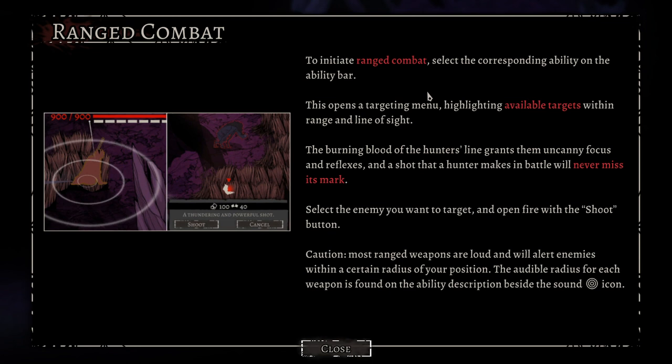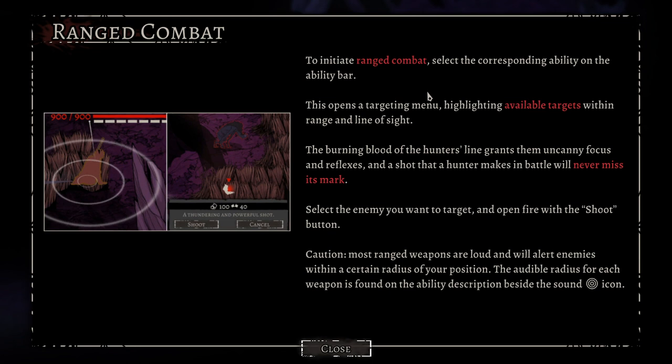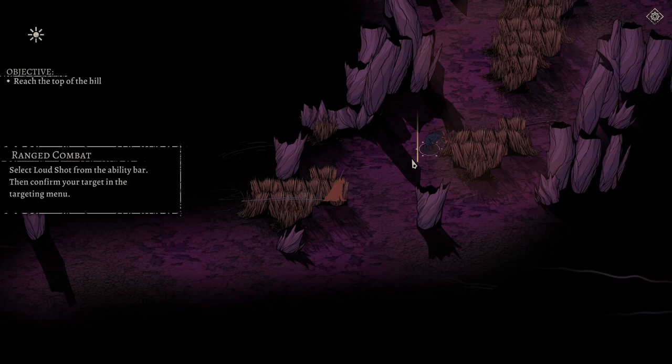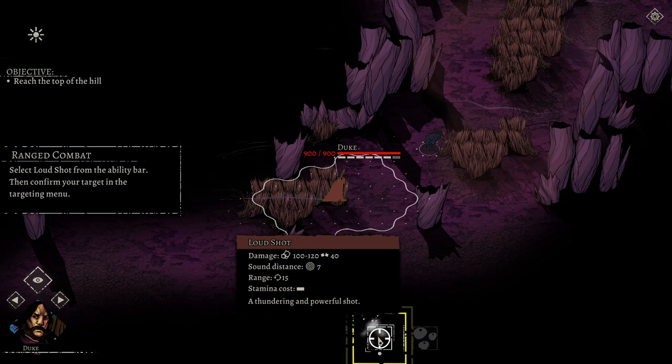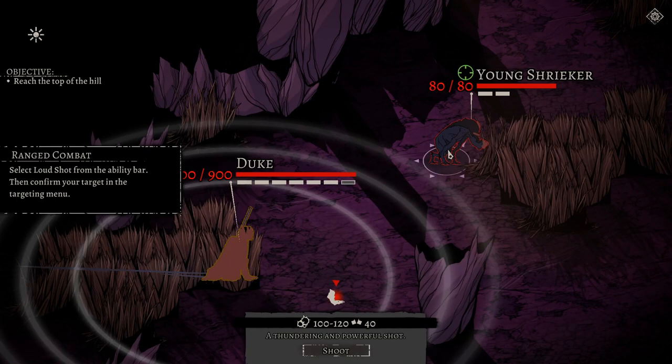Weapons have a sound effect, and if you act too loudly you can alert enemies. You also have melee weapons to do silent kills. Here we're supposed to use a ranged weapon, so we're gonna shoot at this enemy — the young shrieker — using the loud shot. You can see the sound distance is seven, the damage, the range, and the stamina cost. I'm gonna shoot at it — insta-killed it, very nice.